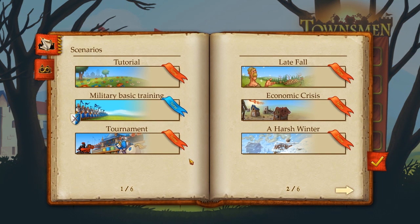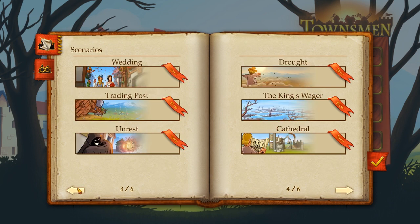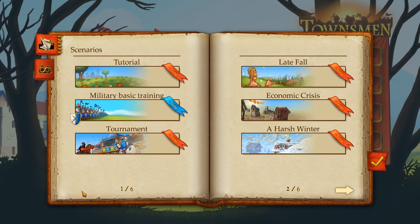Oh my god, there are things. There's scenarios — there's six pages of scenarios here — and then some kind of infinite sandbox mode. I kind of want to just do tutorial and then throw myself into sandbox mode, but I think I'm going to go through every scenario first. Let's see how the game goes.